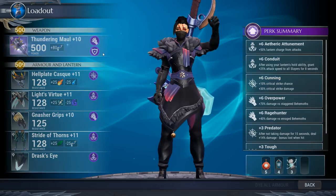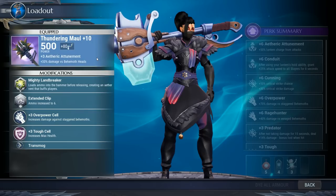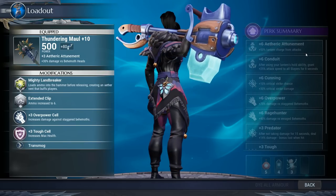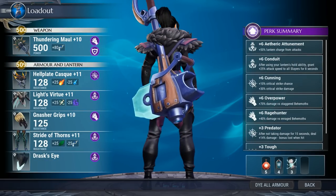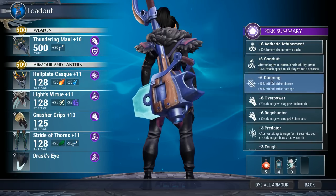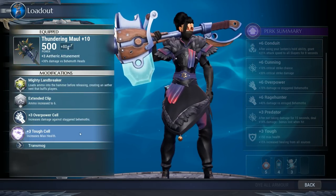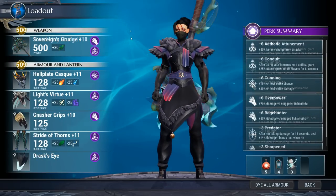Moving on to Shock — we're using the Drask hammer. This thing is amazing: it has plus three etheric attunement, great cell slots, and a passive that makes it deal 30% more damage to behemoth heads. Yes, a hammer that flat-out does 30% more damage to heads. The armor is the Hellion helmet, a chest piece, Nasher gloves, and Koshite boots, giving plus six etheric attunement, conduit, cunning, overpower, and Rage Hunter, plus three spare levels of predator. Highly recommend it.